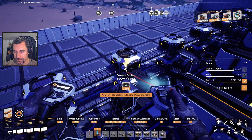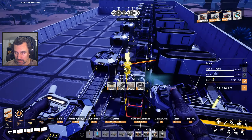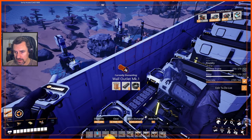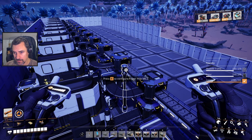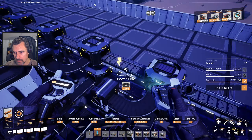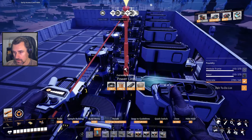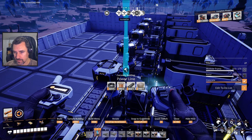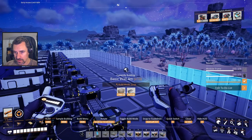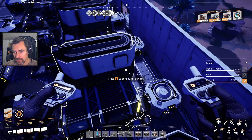I need to modify this blueprint to make these Mark 2 power poles, but I'm not going to. Since we're doing it like that, let's just run the cable this way. Oh, this one's already hooked up. That's fine, we can use these ones for the foundries on that side. Are you hooked up? You should all be hooked up - show me those yellow lights. Yes!